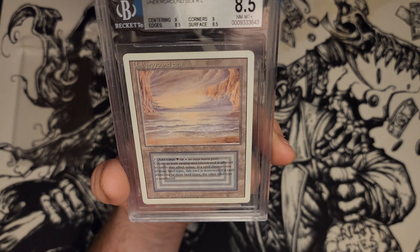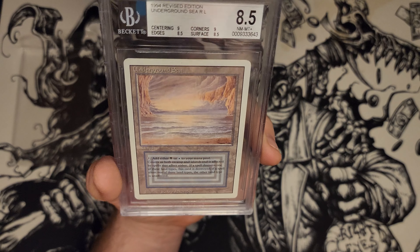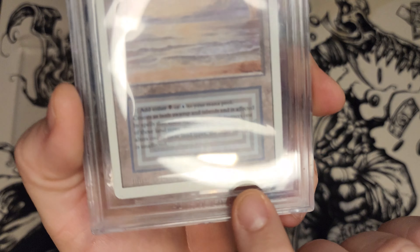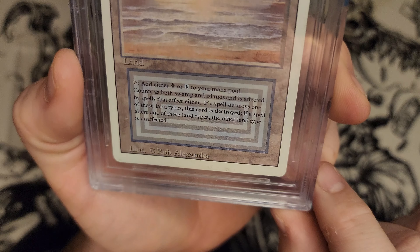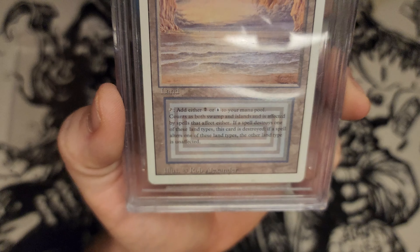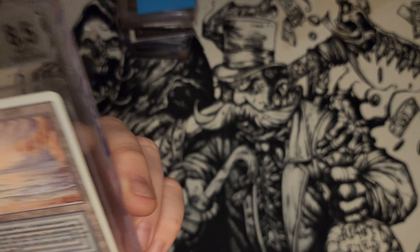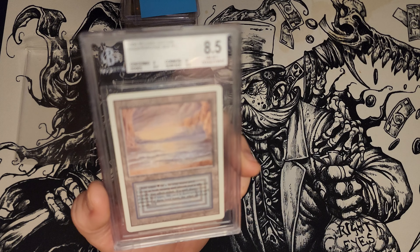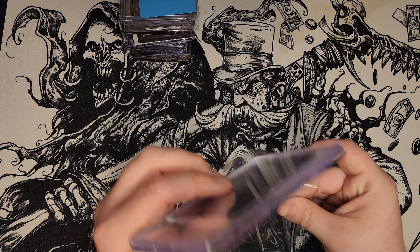In two years I was able to buy this 8.5 revised Underground Sea. This is definitely one of the coolest cards that I have. It really bothers me that on the bottom here I can't tell if that mark is on the card or on the sleeve - I'm guessing it's on the card itself. That's irritating. But hey, what are you going to do? It's an 8.5 Underground Sea. It is what it is. That's one of, if not my most, prized cards that I have.